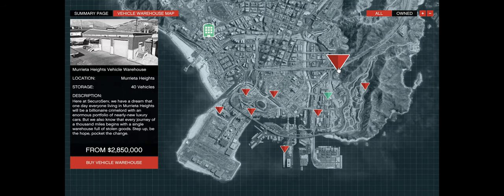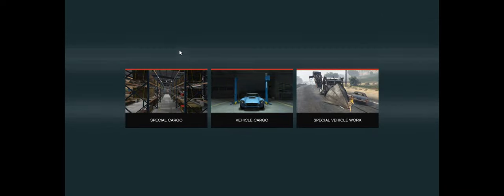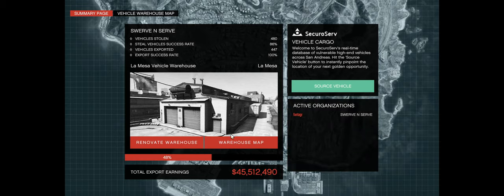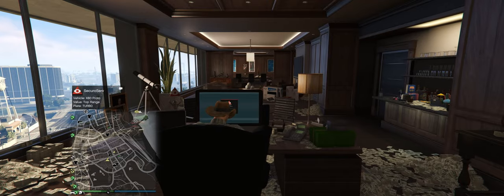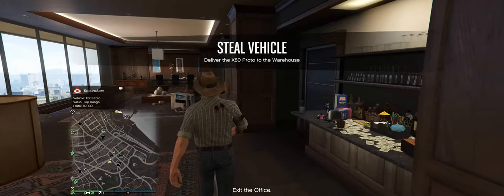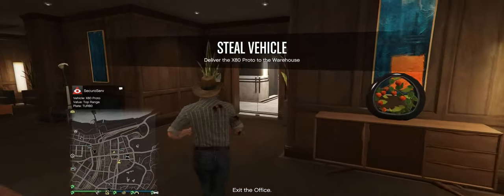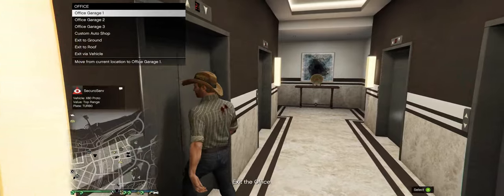After you've purchased your warehouse, get back to your computer and click on vehicle cargo — we are going to be collecting our very first import/export car. Click on 'source vehicle' and confirm. You'll get a pop-up showing which vehicle, the value, and the plate. The game always tells you where you need to go for every mission, and the missions change to keep them fairly entertaining.